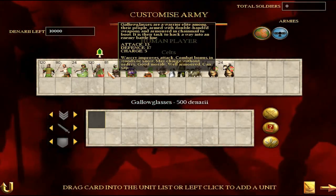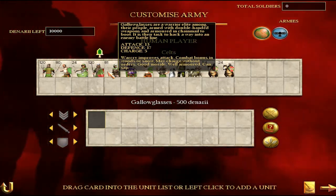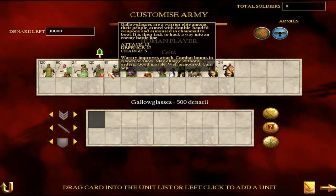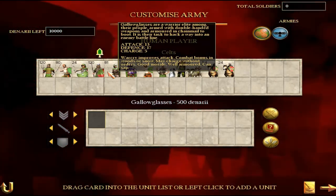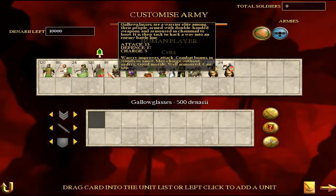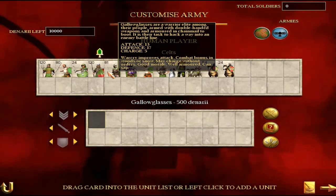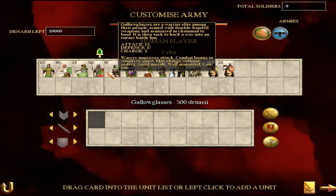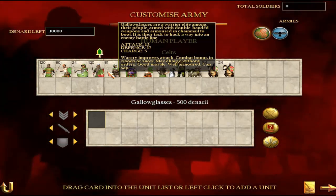Then we're going to go on to the Gallo Glasses. This is quite a good unit — more of an offensive unit. The game describes them as a warrior elite amongst their people with double-handed weapons, which is pretty badass. Because of that they have a better attack of 13. If you really need to charge forward and inflict a lot of damage quickly then these guys will do a good job. Their defence actually isn't too bad either because they've got chainmail armour — well armoured, good morale, not too vulnerable to missiles. This is the kind of unit you can just charge in and they're going to stay alive for a while and get quite a few kills.